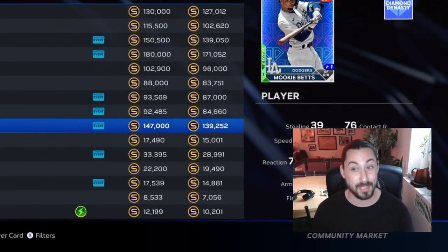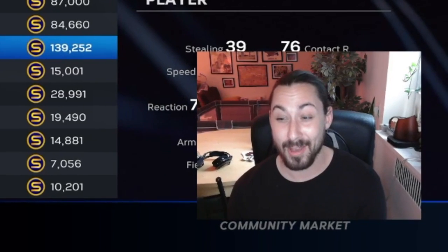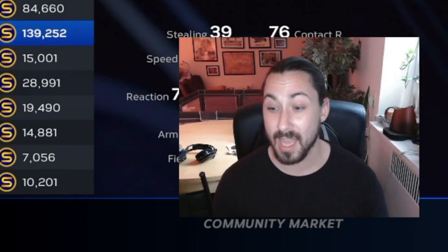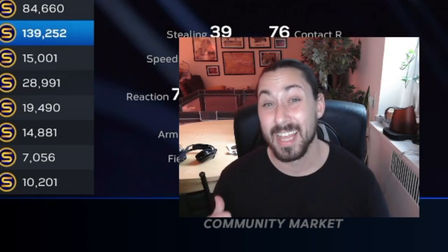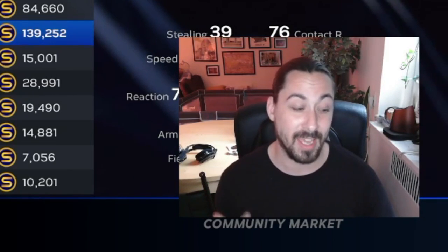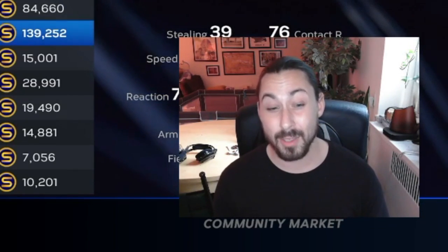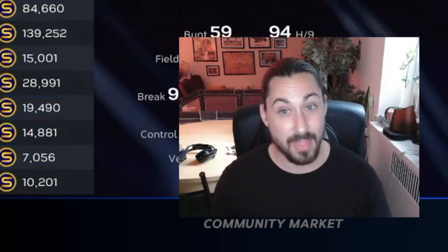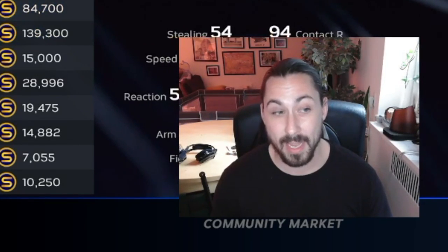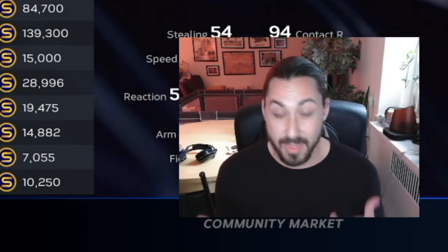When stub sales happen, cards like Mike Trout at 180K and Shohei at 130K are going to skyrocket again. Mookie Betts is really the only card that's gained a lot of value recently — he's been playing shortstop which will likely be added as a secondary position, giving him even more value. The live series is the cheapest it's been, cheaper than previous years. Aaron Judge is also pretty cheap right now — I think you should invest in live series now.